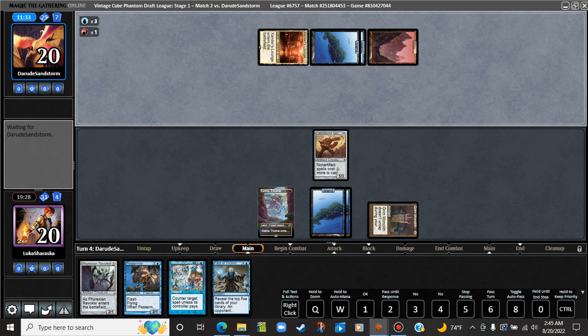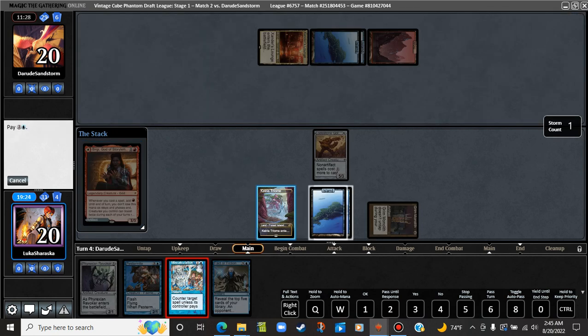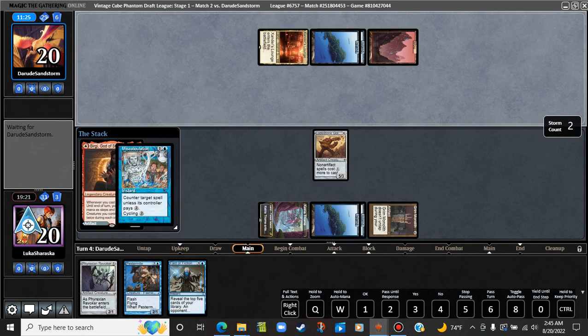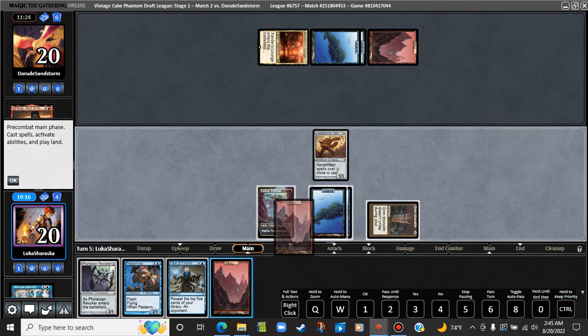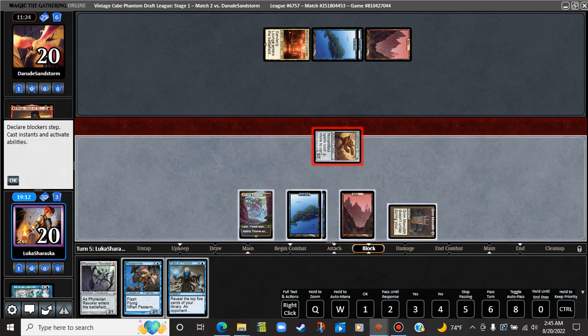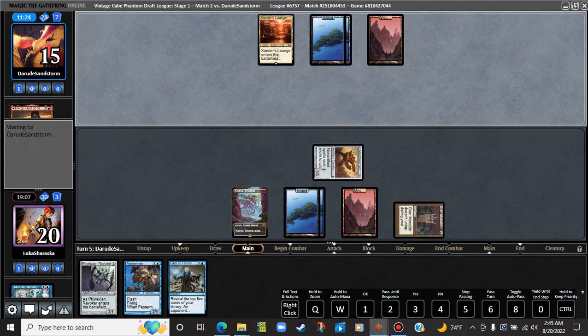Did I forget to attack? Whoops. Bergie? Oh no thanks, buddy. We would like you to not have a bergie. Four mana — we can cast a Pestermite. Untap our Grim Monolith. What you got? What you got, opponent?